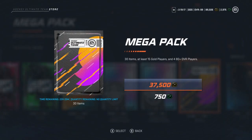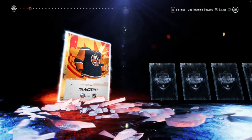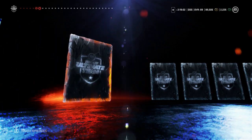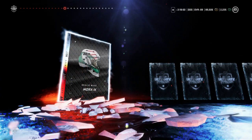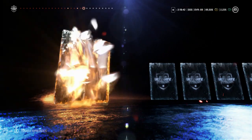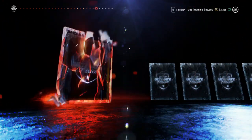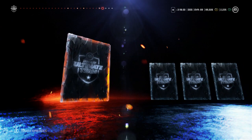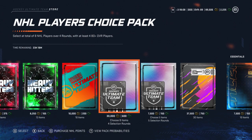Another mega pack — come on EA, 70 bucks, let's see what else we can get. The kayak celebration, Tanner Pearson, another jersey, Darren Helm, Andre Palat, Michael Ferland. Then Chris Kreider 81. Then 81 Zach Parise — and 84 Vladimir Tarasenko! That's not bad, I'll take it! And 83 David Pastrnak — I'll take that as well. Not too bad overall, Tarasenko and Pastrnak from this pack.